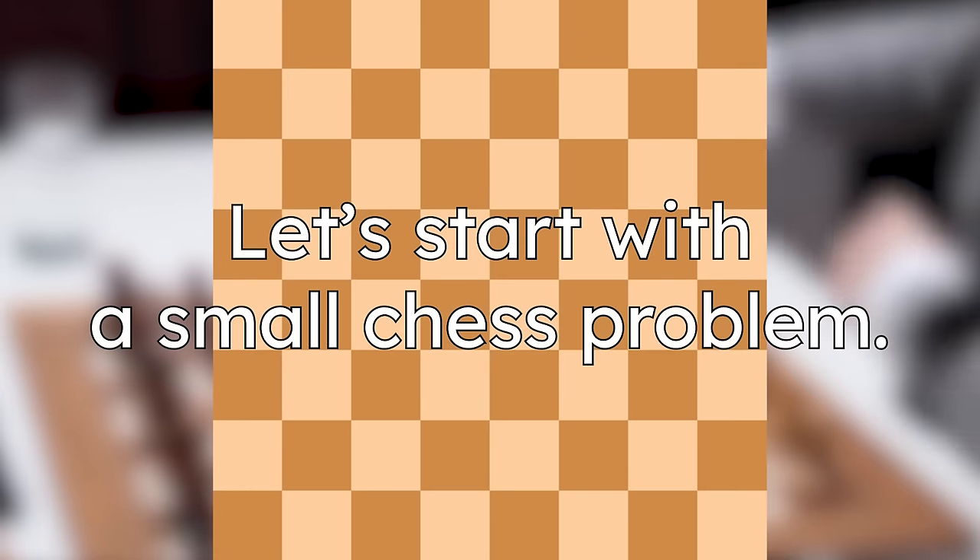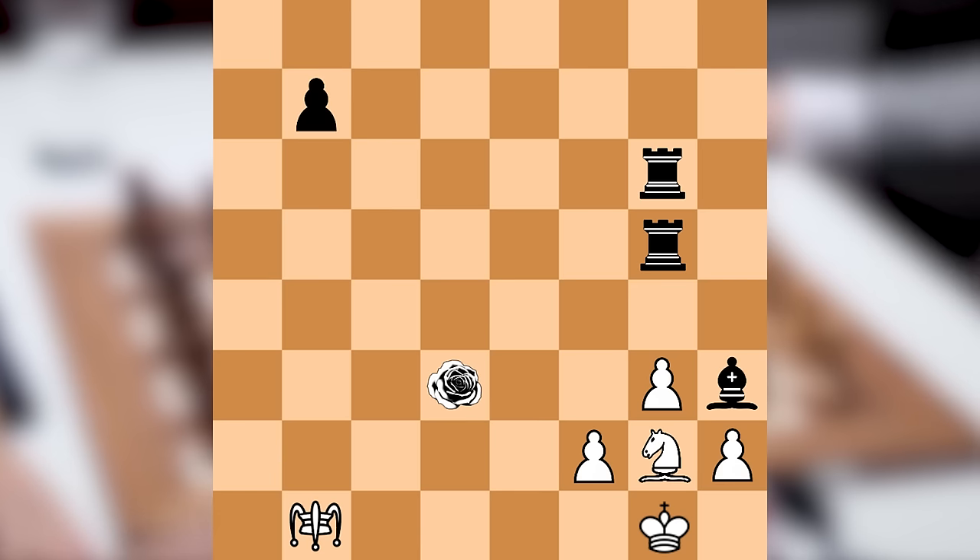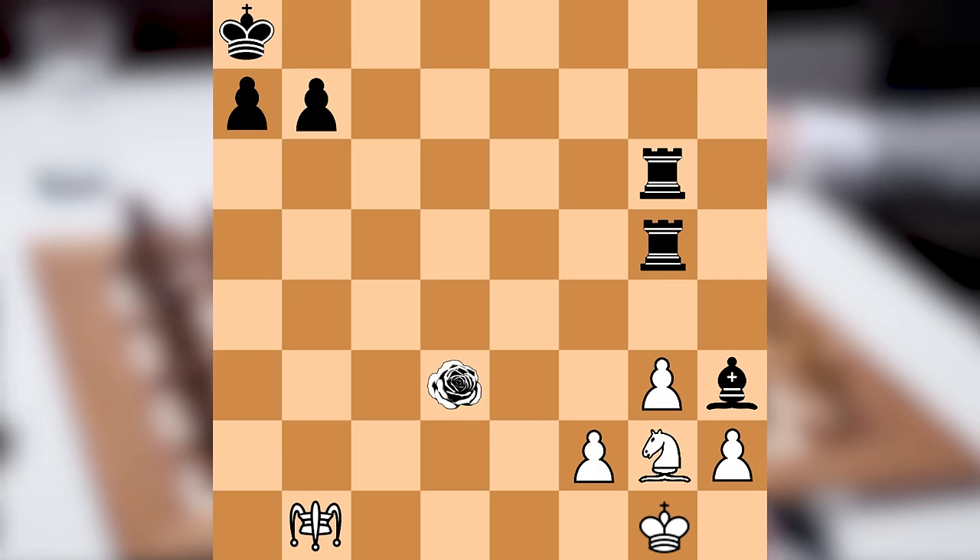Let's start with a small chess problem. Don't worry, it's an easy puzzle — a simple mate in one. White to move. You can pause the video to figure it out, or let it play and enjoy the show.